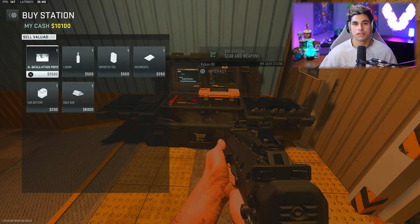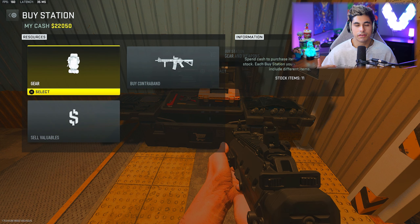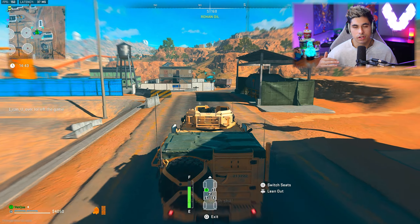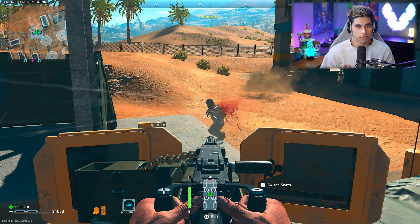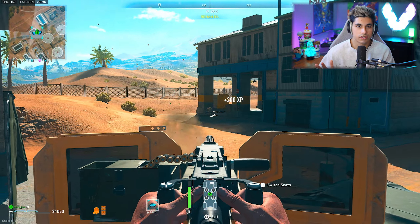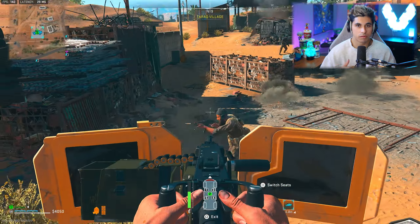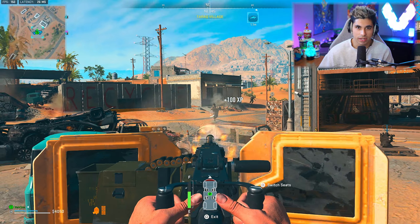Once you have $18,000 in loot, go to a buy station, sell your valuable items, and then you're going to want to purchase an LTV with turret vehicle. This will get dropped off moments after you buy it. Get in the vehicle, drive around, look for hordes of AI. Once you get to a mob of AI, switch into the turret of the vehicle. When you're in the turret, they will not shoot at you, so you can just sit there and farm the AI until you've killed all of them. As long as you have your primary weapon in your hand when you get into the vehicle, every kill you get will count towards weapon XP.